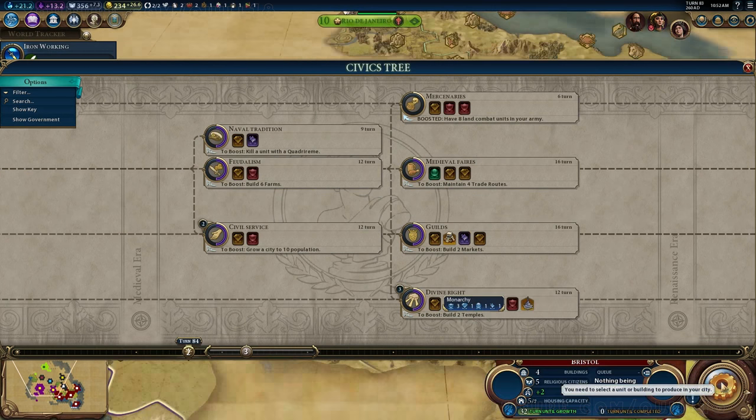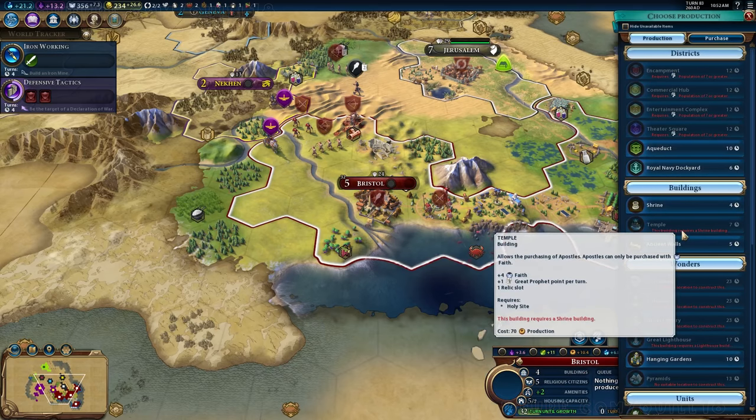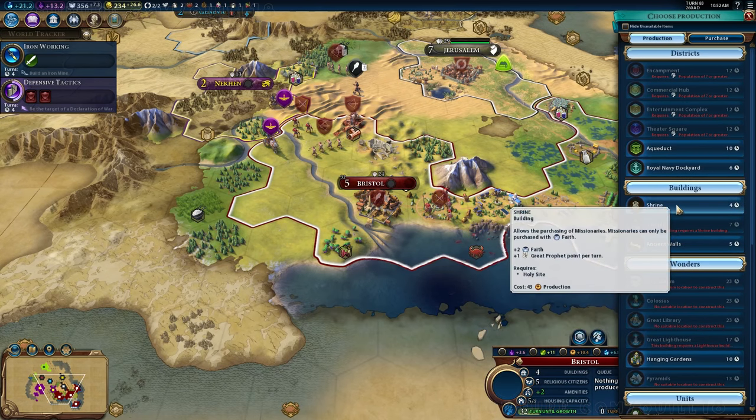I'm going to try to beeline towards divine right. I just like the idea of getting monarchy because I'm England and I'm playing as Victoria — I should be queen, damn it.